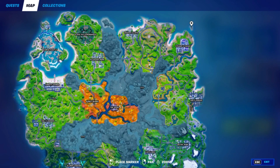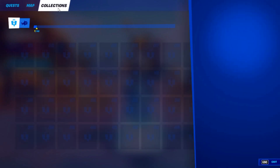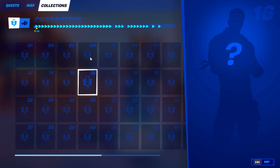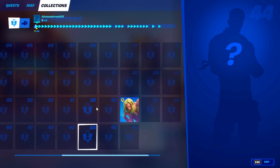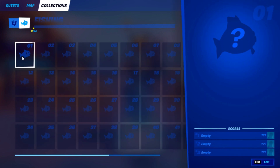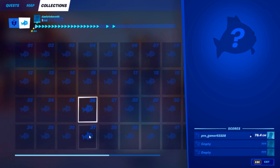After that, go into Play and click on the location we landed earlier. Then go into Collections and click on every single collection you have. After that, go into Fishes and click on every single fish you have.